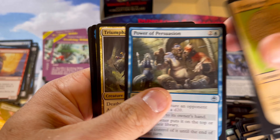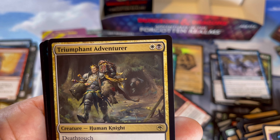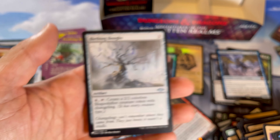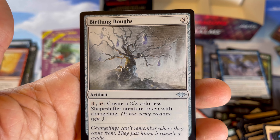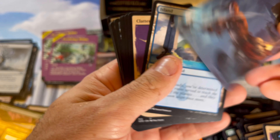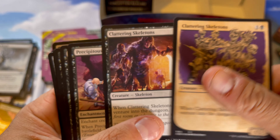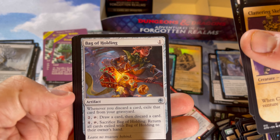Triumphant Adventurer — he's got all kinds of spoils. A foil Baldur's Gate. Our list card is from Modern Horizons — Birthing Boughs, creates tokens. Two mana, shapeshifter — there's some weird stuff you can do with shapeshifting creature types since this is all creature types. Island. Some skeletons — more skeletons in the same card. Bag of Holding — nice. She looks very happy to be dueling to the death.